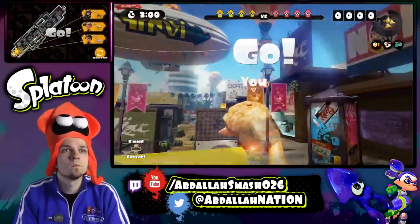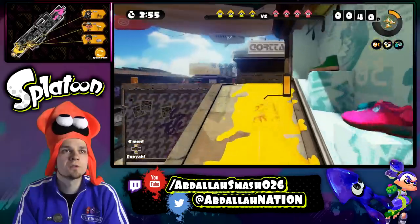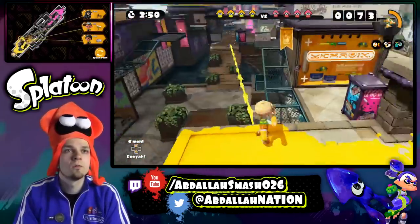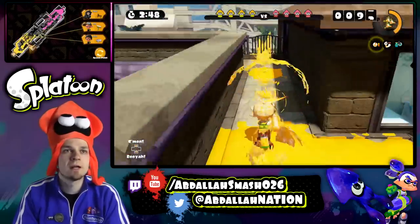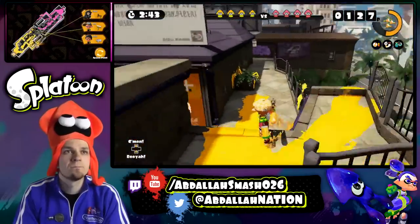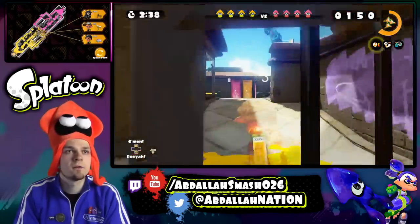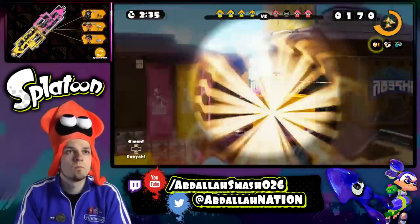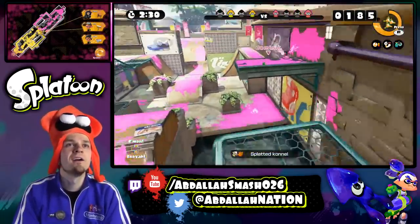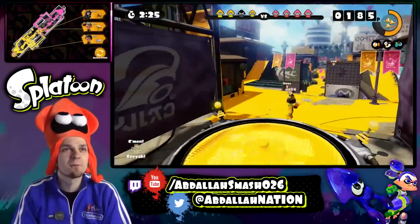I'm going to go this way. There we go — the Roller's going to do some work. I'm going to throw some ink over here, throw a little trail there. Now, this spot, you've got to make sure that you always cover this area because it's inaccessible by your opposing team. All right, here we go — get that full-on ink. There we go, one down. Who else is here? Who hit me? He was on the opposite end there.